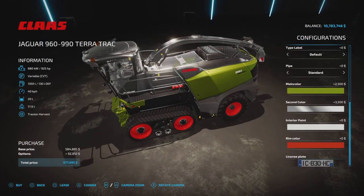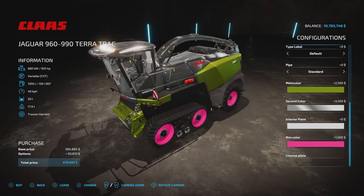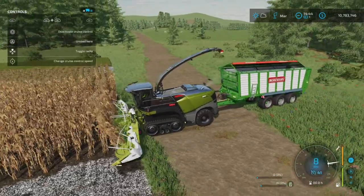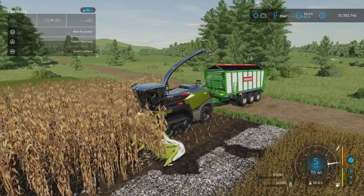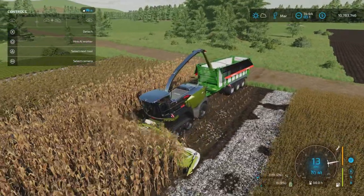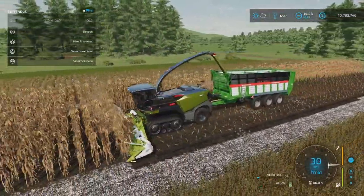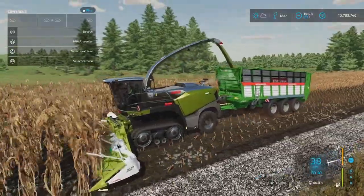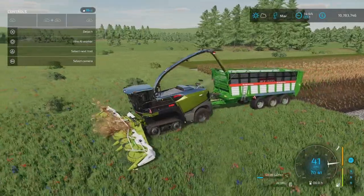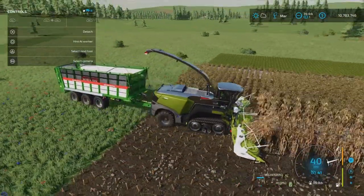An honorable mention for forage harvesters is the Claas Jaguar 960/990 - I really like the color palette on this one, you can have it in a green satin color or mix and match as you want. Turn it on, cruise control on, open the cover, and with an ordinary in-game forage trailer the speed goes up to the top speed of the forage harvester and we're getting chaff.